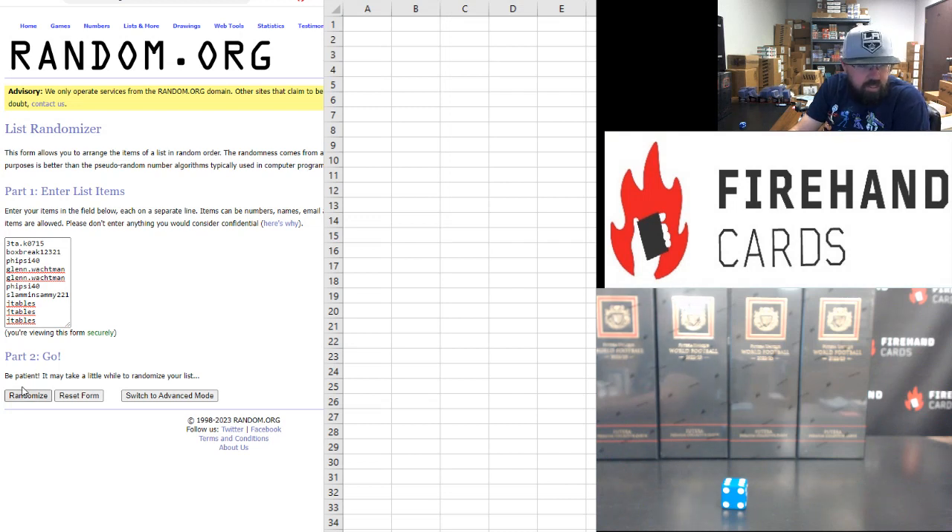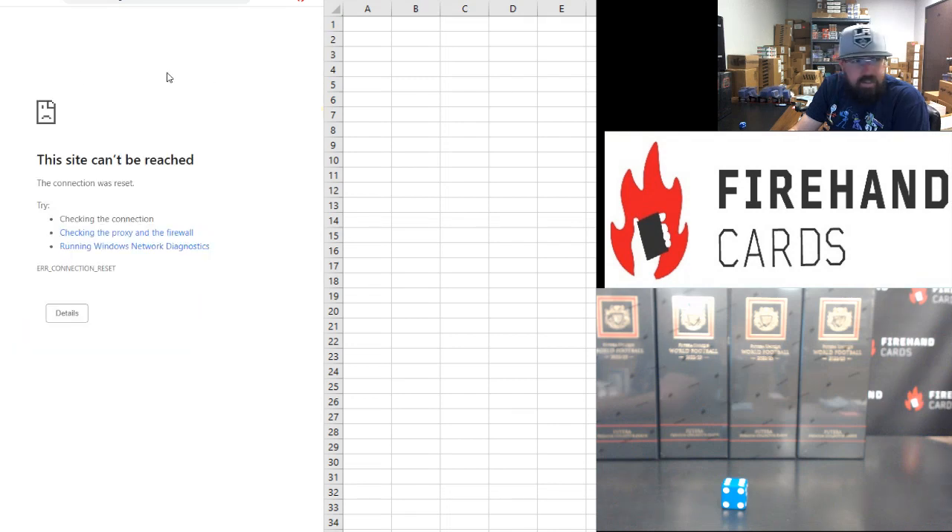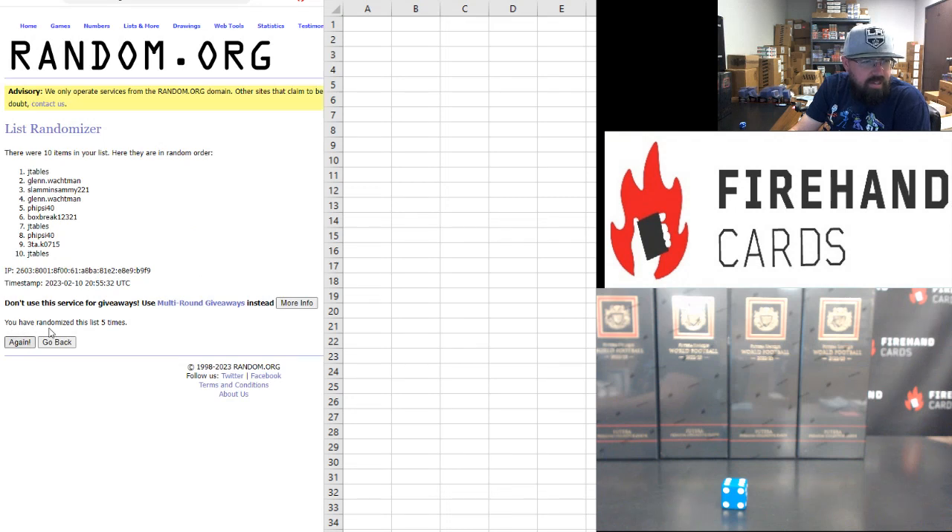Here we go, six randomizations: 1, 2, 3, 4, 5, 6. Spot assignments: Box Break 1, Jay Tables 2, 3TA 3, Glenn Walkman 4, 5-side 40 5, Glenn Walkman 6, Slammin' Sammy 7, Jay Tables 8, 5-side 40 9, Jay Tables 0.